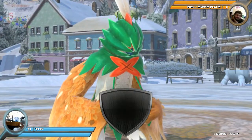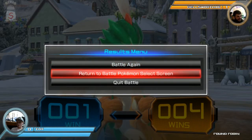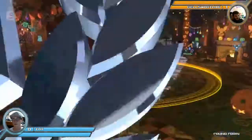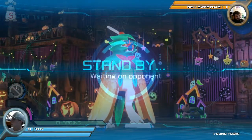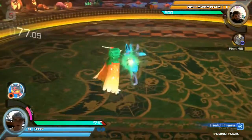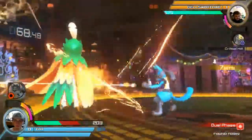Bellsworth takes game one over Tux. Cut to the Pokemon select screen — nope, just gonna run it back. We have yet to actually see Bellsworth use his support. He's running Mimikyu, which is a really good support in my opinion because it's a free counter-attack.